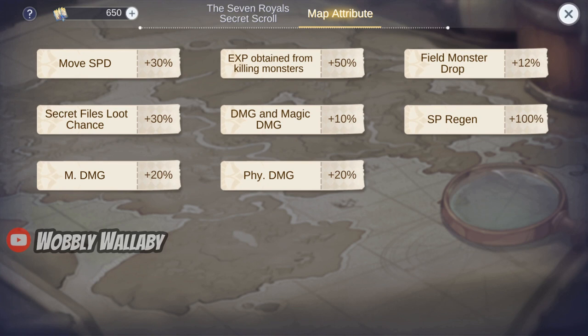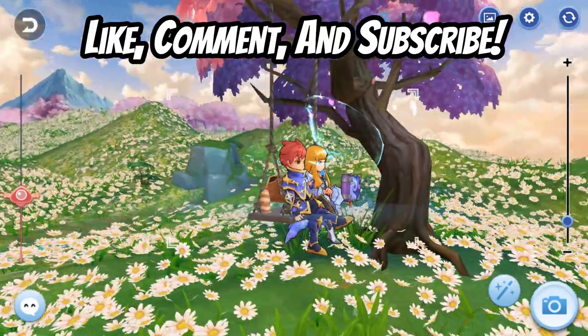With that, I open the map attribute to show all the buffs available to us. We're still not at the komodo level of buffs, so ferment can still be a challenge here. I'm looking forward to more buffs in the future. If you enjoyed this video, please like, comment, and subscribe.